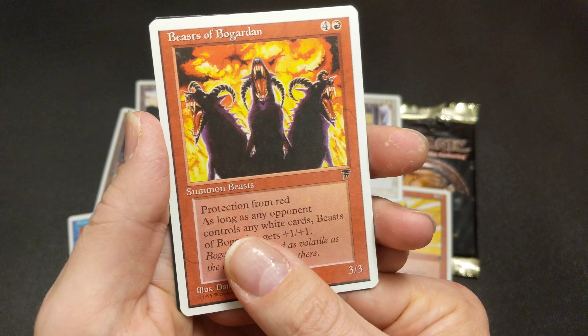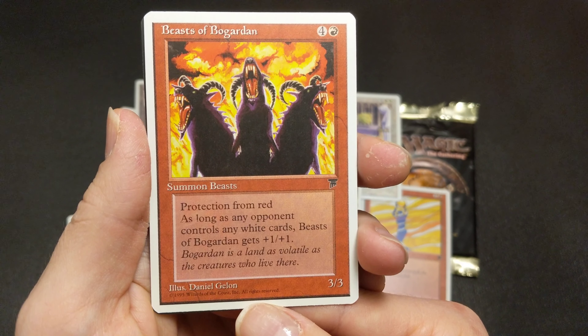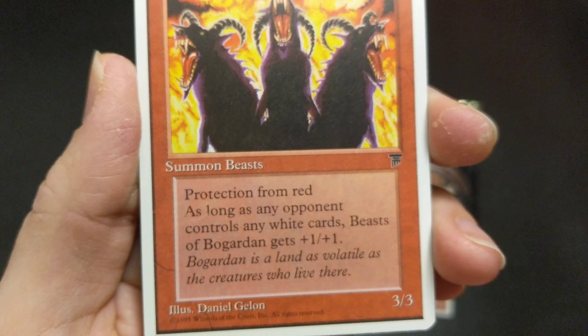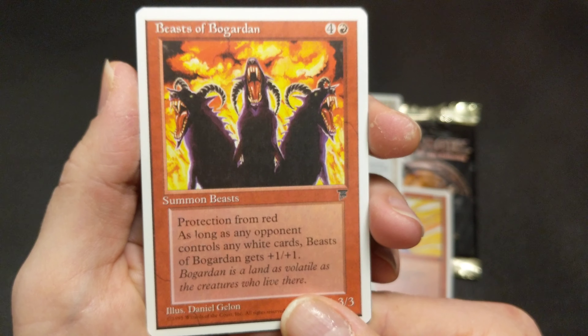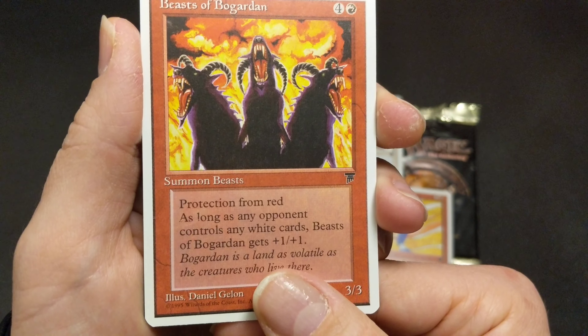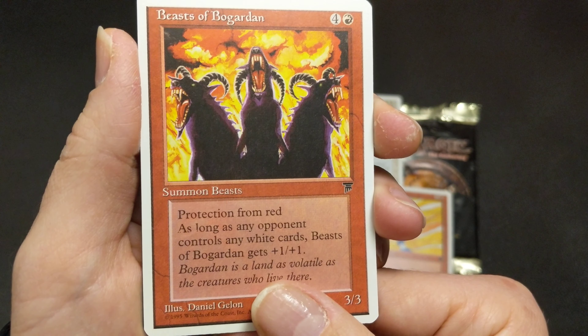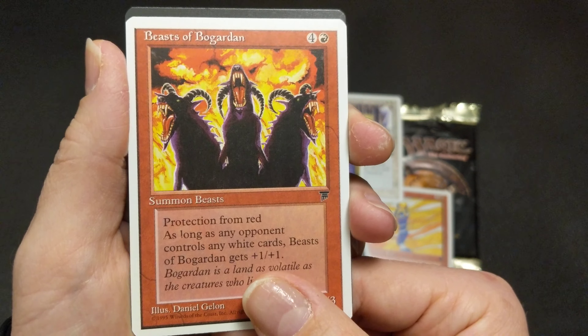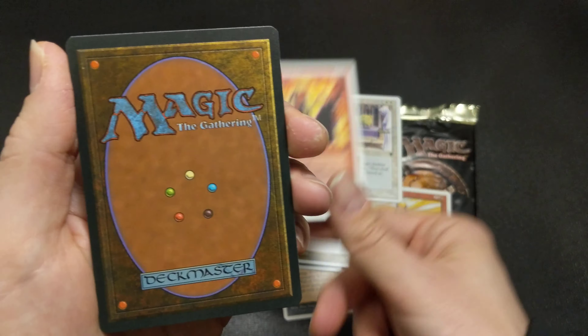Beasts of Bogarden — five mana for a 3-3, protection from red. No print problem there, nothing new to Wizards. Typical. As long as any opponent controls any white cards, Beasts of Bogarden becomes basically a 4-4. Still a 4-4 for five — still terrible.